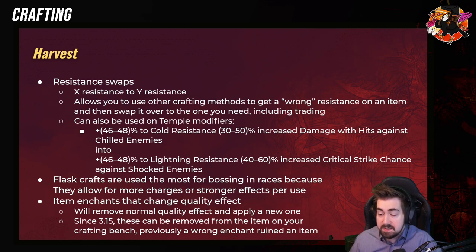And there are item enchants that change the quality effects. For example on a chest, instead of quality giving Energy Shield, Armor, or Evasion, it'll let quality give you stats, resists, or mana. And these can be removed.